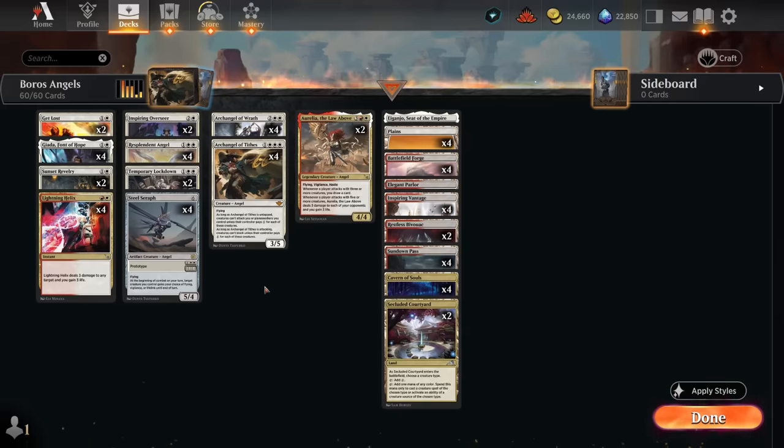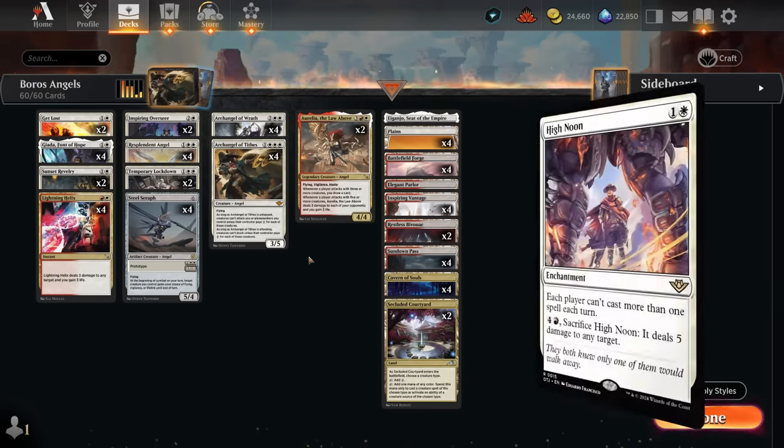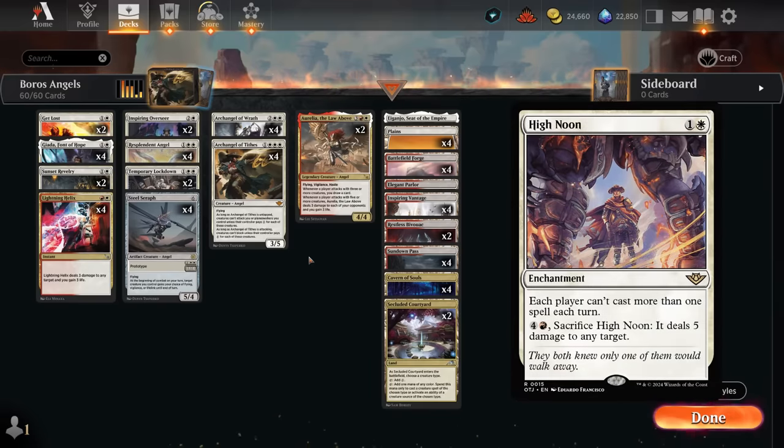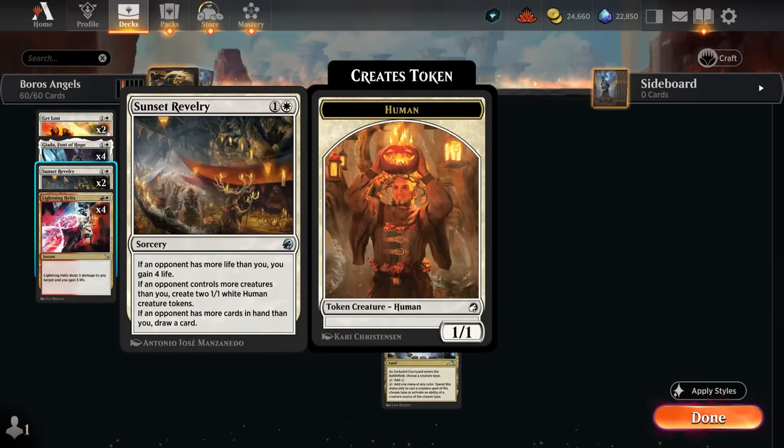Archangel of Tithes is the big new addition, and we also get Inspiring Vantage as another reprint — a quality of life improvement for Boros decks, though not as essential here since we're a higher-curve deck. I tried High Noon as a two-mana enchantment to slow aggressive decks, but found it too slow, especially on the draw. So I'm instead playing two copies of Sunset Ravelry to help against aggro.